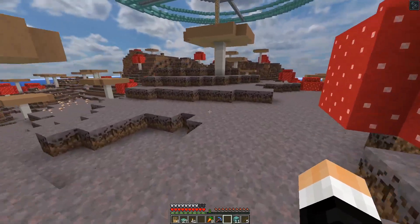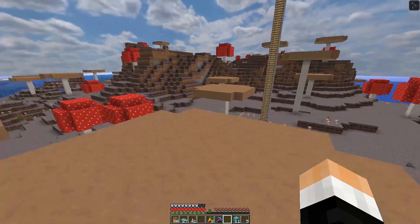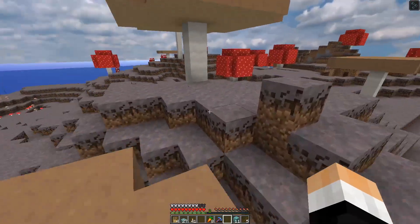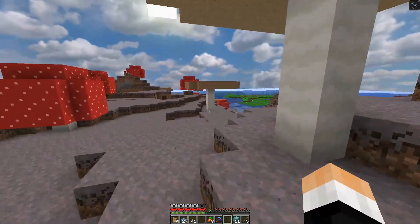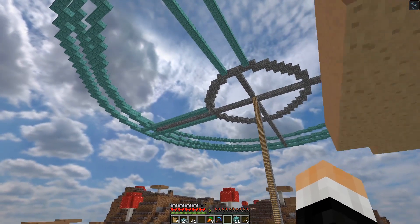One of my biggest inspirations is Mumbo Jumbo — on his Hermitcraft season he has a storage system that goes in the middle of a section like this. The only real inspiration from him is that there's going to be a sorting system in the middle, but this is going to be a completely different base design and I'm so excited for it.